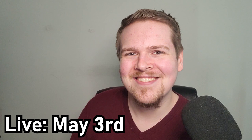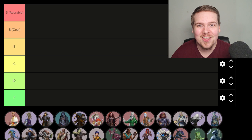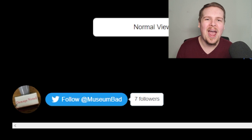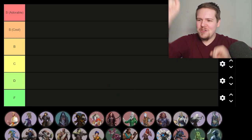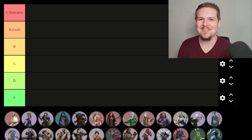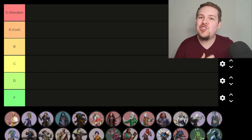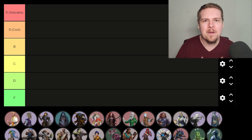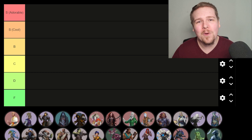Welcome to the tier list on Tiermaker. Before we get into it, I'm not taking credit for this — this tier list was made by @MuseumBad on Twitter. They have all the ancestries and as a bonus, all the versatile heritages. Go give them a follow. Now, you might notice there's two S tiers: S for adorable and S for cool, because I make different kinds of judgments. There's no A tier because I replaced it with S tier. So we've got S adorable, S cool, B, C, D, and F — because the American grading system is stupid.